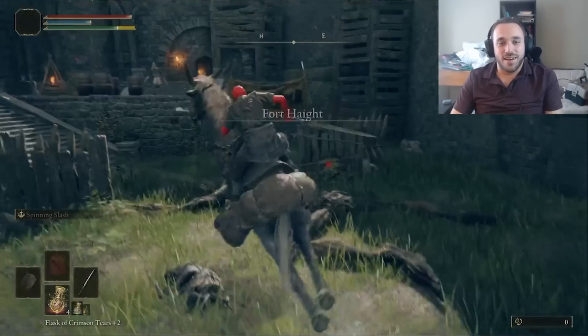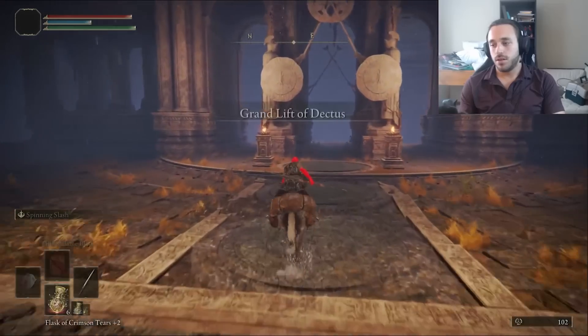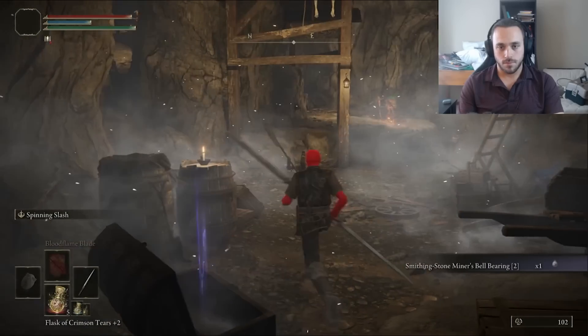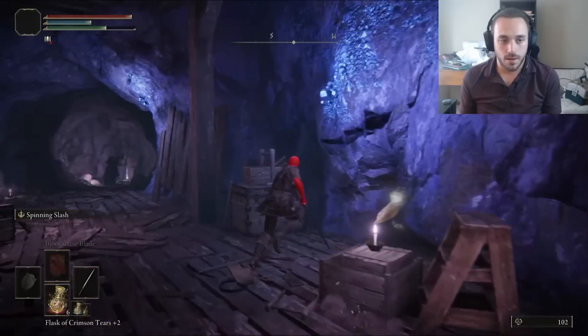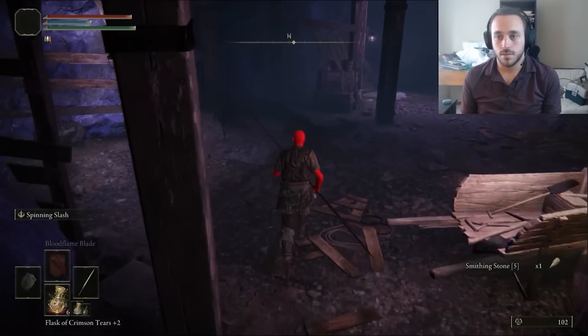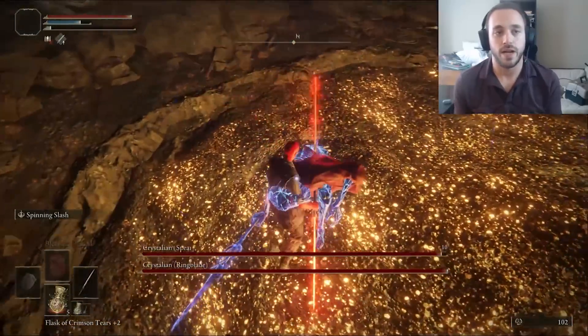Just ignore the fort knight, grab the second Dectus Medallion, and ride up that lift to the Altus Plateau. Now we can grab the Bell Bearing 2 and buy Smithing Stones 3 and 4, but we can push it even further to the Altus Tunnel. There we'll scoop up a Somber Stone 5 for later and a few Smithing Stone 5s as well. To level up the double blade we need runes, so let's take out a few more Crystalians.